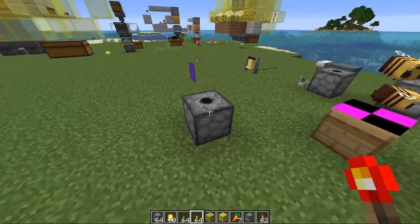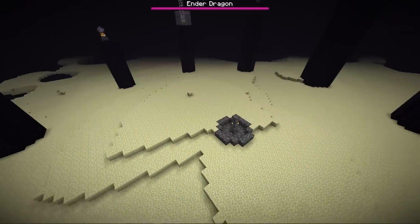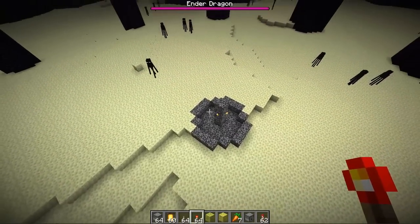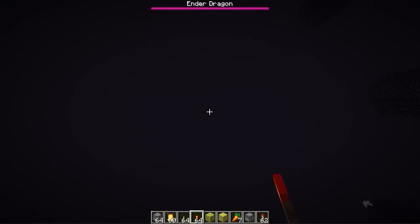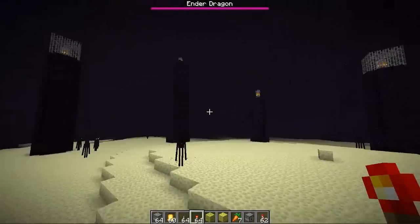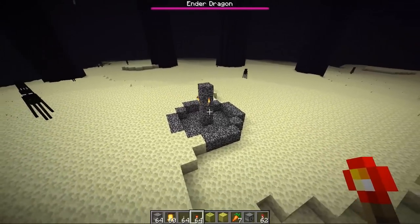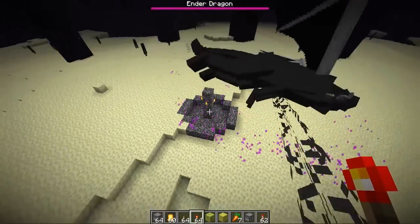They fixed a bug in the End dimension to do with the Ender Dragon — I showed this back in 1.9, where the dragon will freeze if you remove all the blocks around the pillar where it normally wants to sit. You can actually do this in survival by moving the portal up and down. If you move it too far up it gets completely deleted by the game, which causes the dragon to completely freak out as its AI is trying to find a portal that doesn't exist. It can actually cause the game to crash as well. I'll link that video in the description.